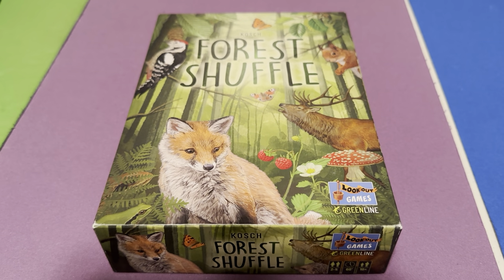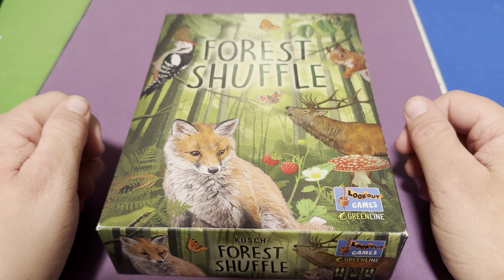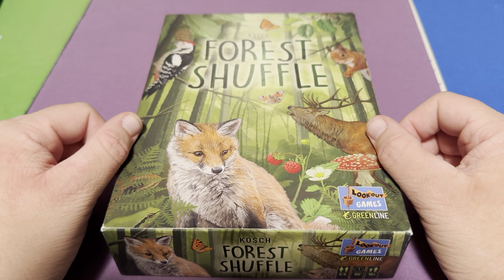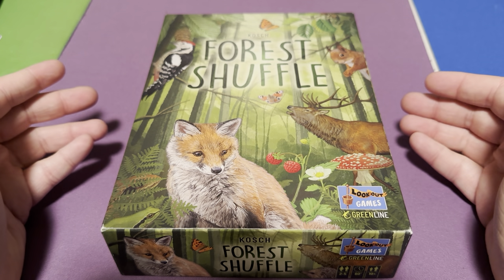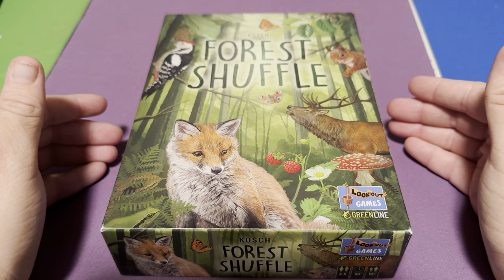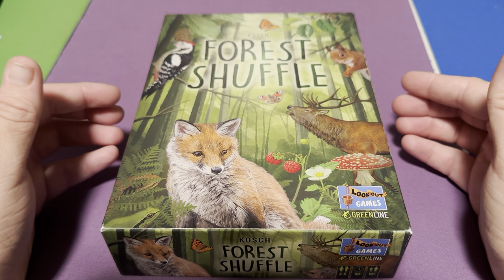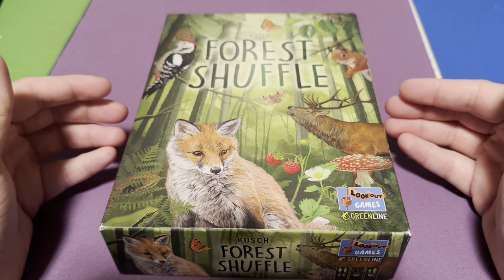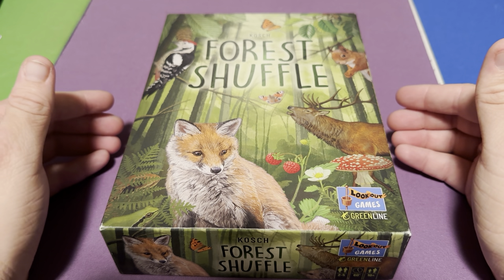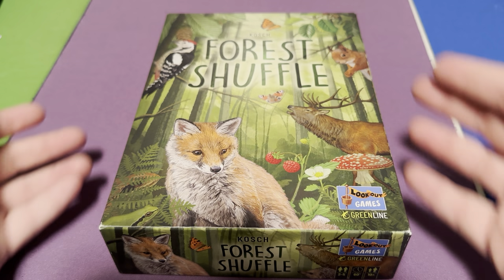Welcome back everybody. For this video I'm going to be talking about Forest Shuffle strategies, specifically the butterfly strategy. The butterfly strategy is potentially one of the weakest strategies in the game, so if you're going to use it, you'll definitely want to combine it with another strategy — potentially even two or three others.